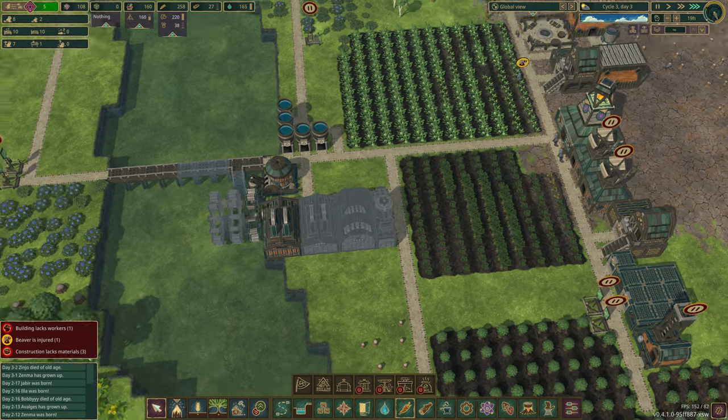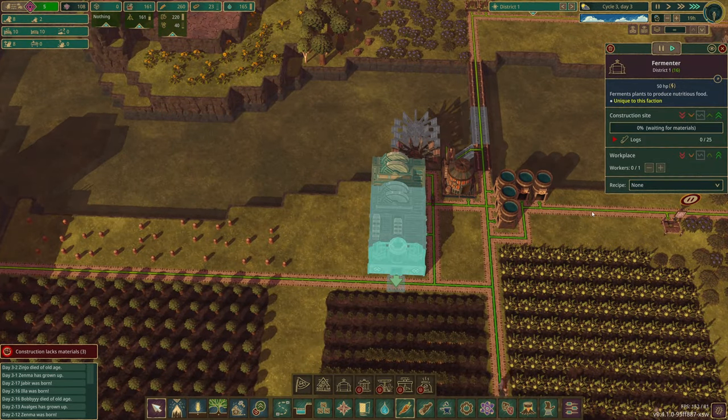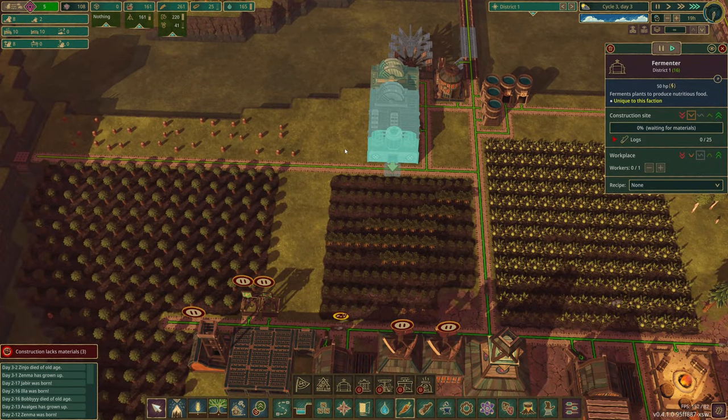A good start, right? There we go — and then it should transfer power through all of these. That is the plan. And then we can start cooking up the goods, but let's lower the priority on that one and get these done first.